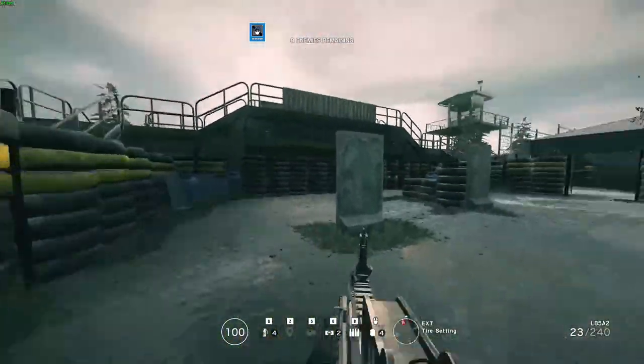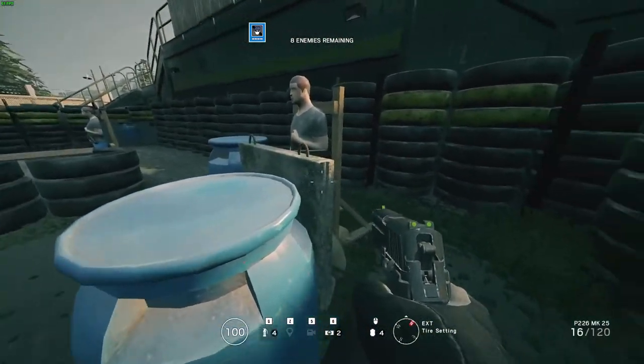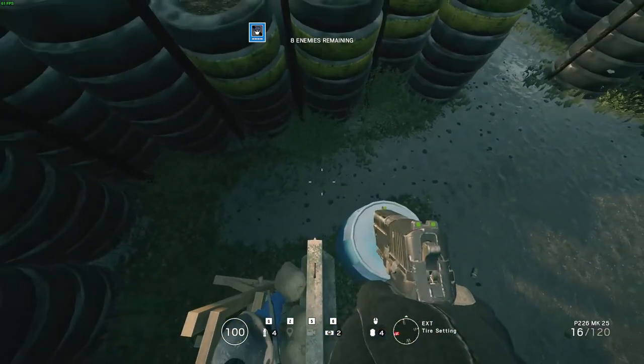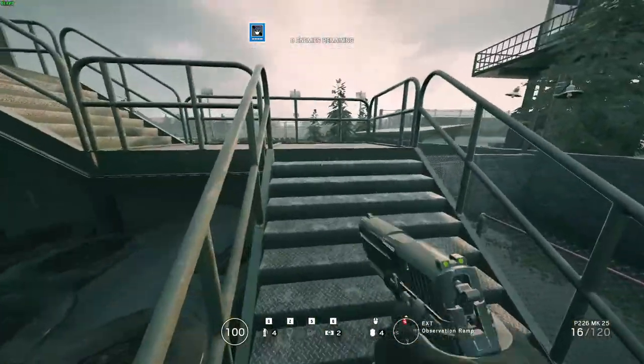But how you get out there — if you want to get out of there, it's completely pointless, but if you want to get out there you come over this barrel and there's a vault button. You stand on top of this concrete and you spam your vault button over here and you can get up here.